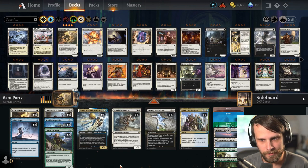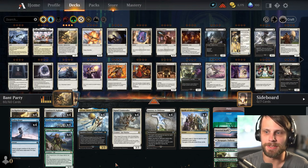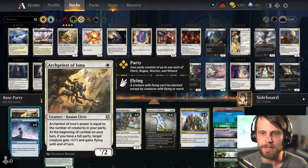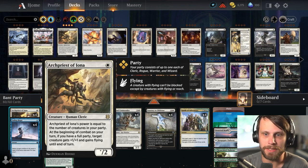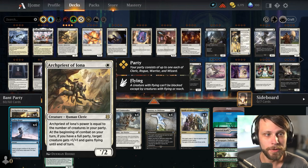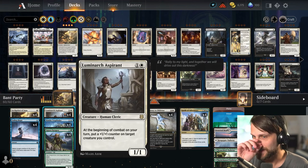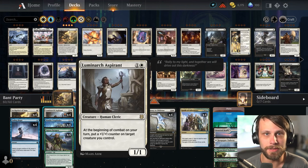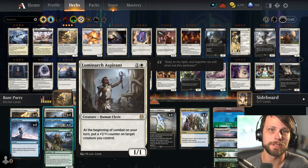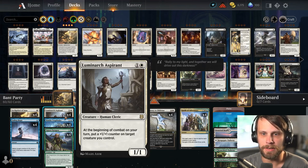We're going to try it regardless. As far as the creature package goes, we have Archpriest of Iona — one of the best one drops for the deck. It is a cleric, so it counts towards the party mechanic. And if you have a full party, target creature gets plus one, plus one and gains flying until end of turn, which just means you'll be able to proactively deal a lot more damage. Luminarch Aspirant is also here as a cleric. While it doesn't necessarily benefit from the party mechanic, it just throws some +1/+1 counters around, which makes it tricky for Meat Hook Massacre to stay on point. A very useful card for sure.